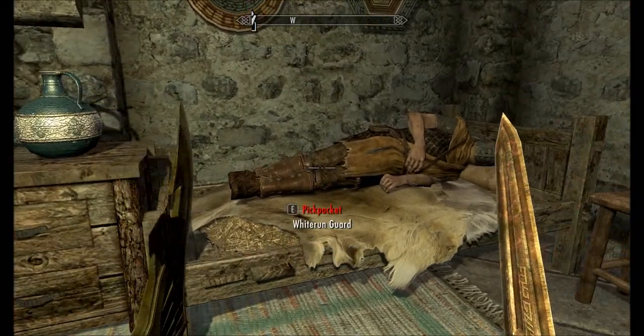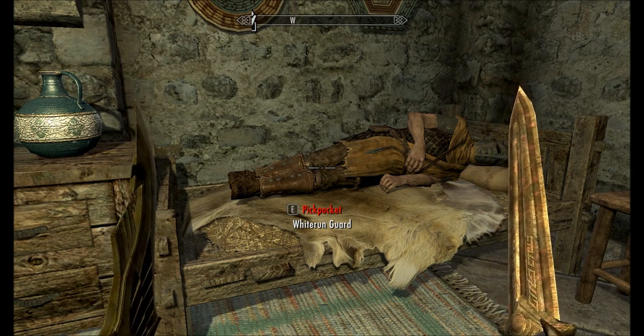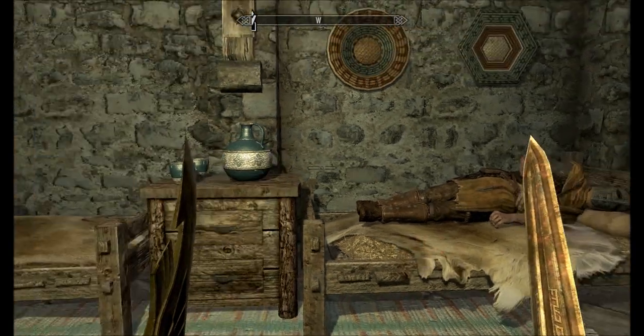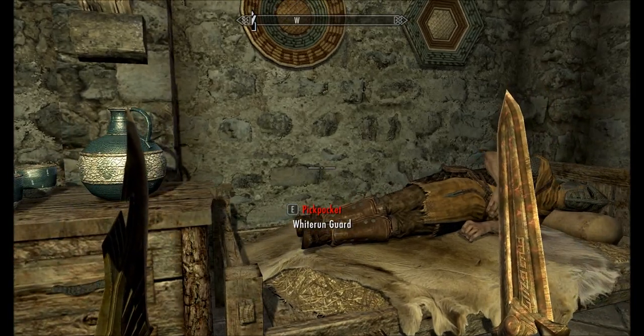How when you killed someone, the next time you fell asleep, someone would visit you. Just to keep things simple, we're not going to have anyone visit — I don't have to deal with dialogue or scenes. But what's going to happen is as soon as you kill a guard, the next time you sleep, you're going to wake up with a note in your pocket saying something about how I know what you've done.